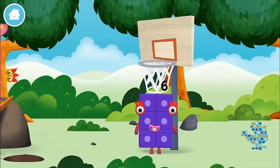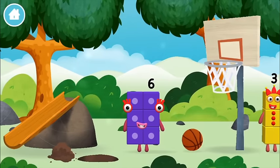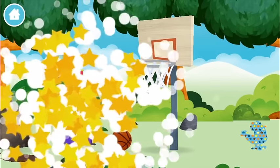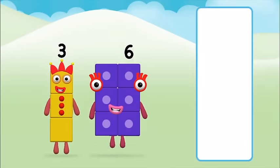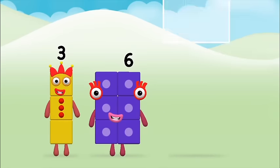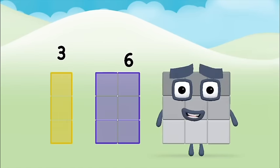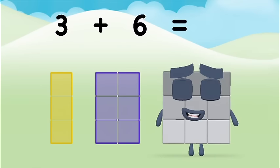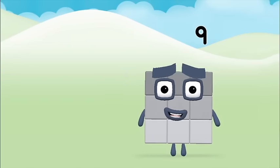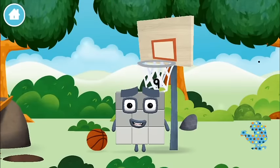The number block was hiding behind a tree! Do you know which number block you'll make when you add these two number blocks together? Great! Can you add the number blocks together? 6, 3 — 3 plus 6 equals 9! Super! You made number block 9! You made a new number block!